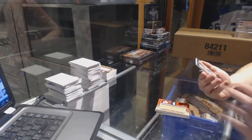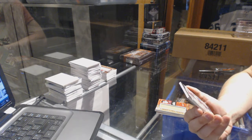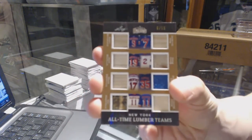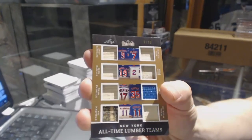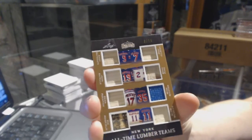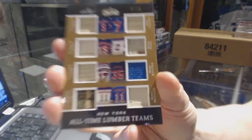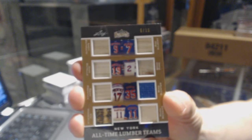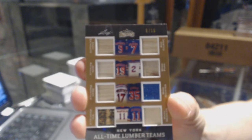And we've got an all-time lumber teams card, numbered six of fifteen: Andy Bathgate, Jean Ratelle, Dean Prentice, Vic Hadfield, Rod Gilbert, Brad Park, Mike Richter, and Mark Messier. Six of fifteen, all-time lumber teams. Sweet.